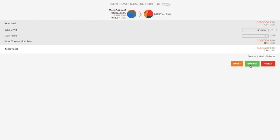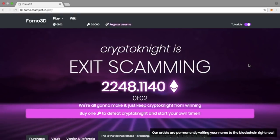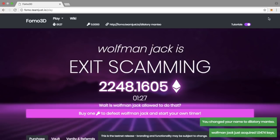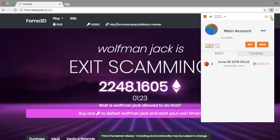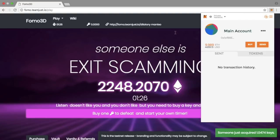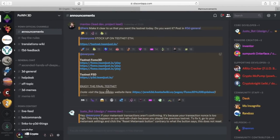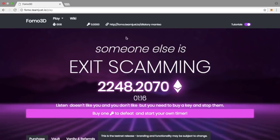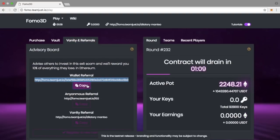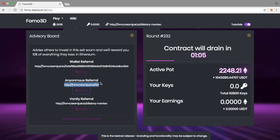Once you get onto the Fomo 3D website — links are down below — the first thing to do to make the most money is claim your name. Click 'Register a Name,' choose any name, it costs 0.1 ETH. I've got 'Lattery Manso,' which becomes my referral link and my handle. If you have transaction issues on the testnet, go into MetaMask, click the three lines, go to Settings, and reset MetaMask — it clears pending transactions without affecting your wallet.